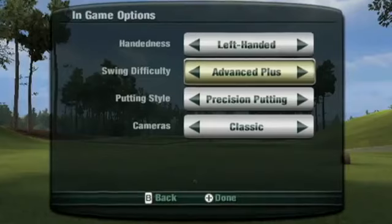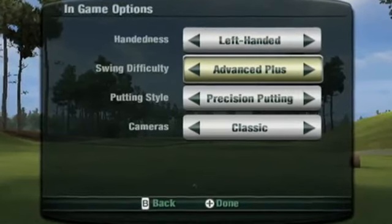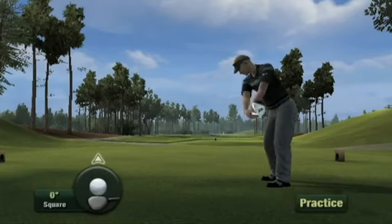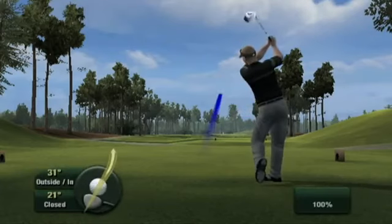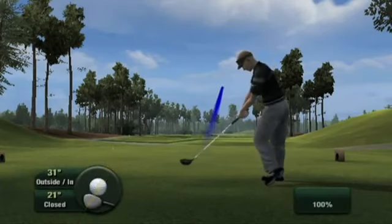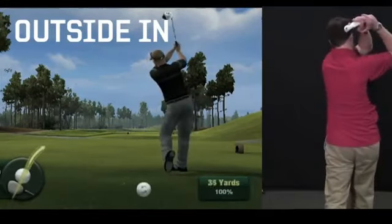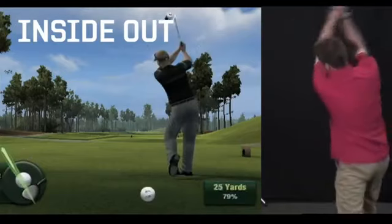This swing is similar to last year's Advanced Swing Type, but now we have the ability to read your swing angle. This means we have the ability to read the angle at which you come down on the ball and send the ball flying off the tee in the corresponding direction. Here I'll demonstrate an outside-in and inside-out swing. This new functionality exponentially increases your swing possibilities.